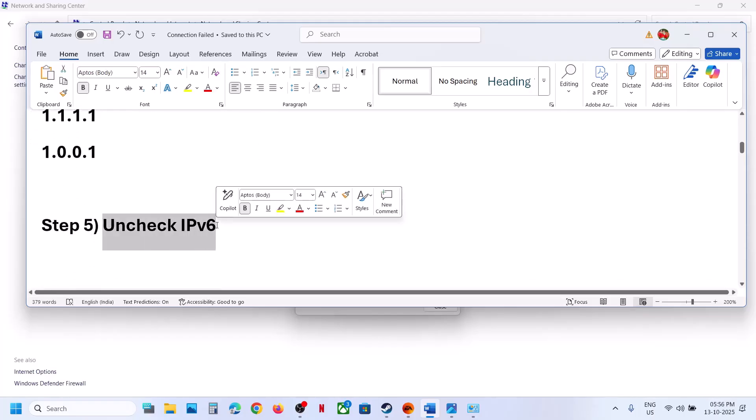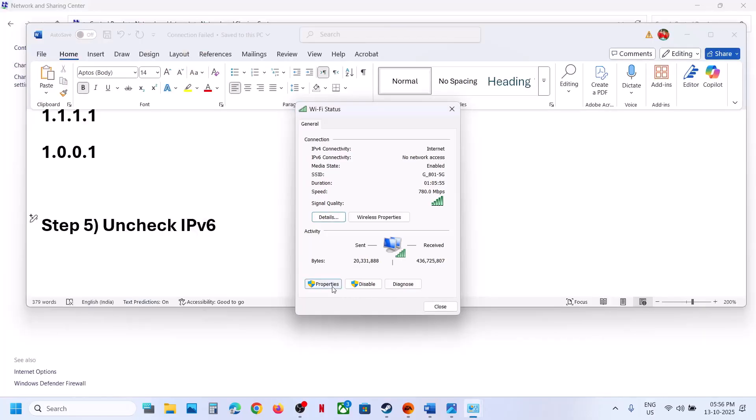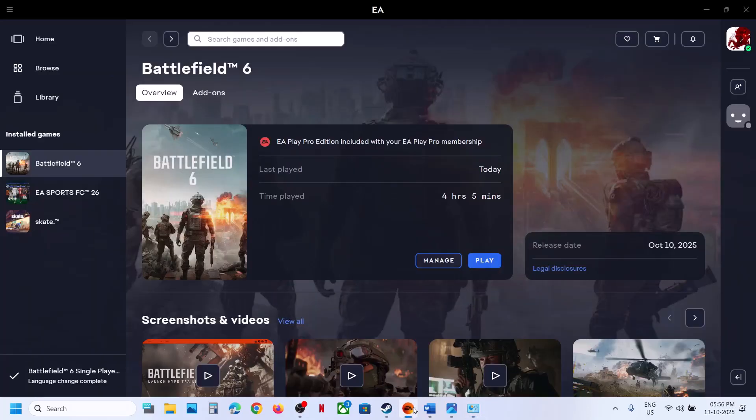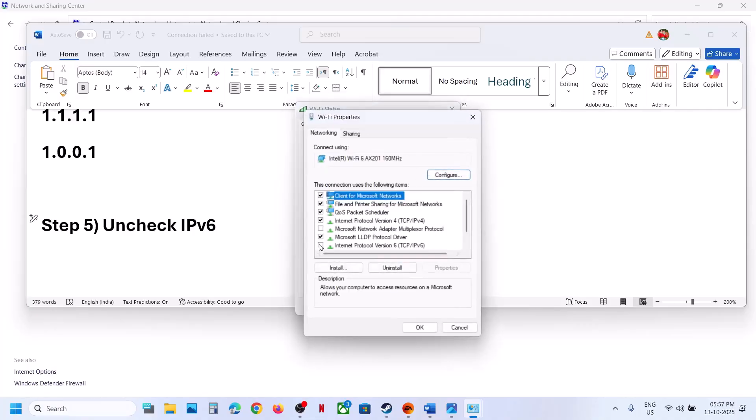The next step is to uncheck IPv6. Go to the same location, click on the Internet properties, and find Internet Protocol Version 6. If it is checked, uncheck this box and click OK. Relaunch the game — you may also need to restart your computer first. Once you are done playing the game, you can put the check back on Internet Protocol Version 6.